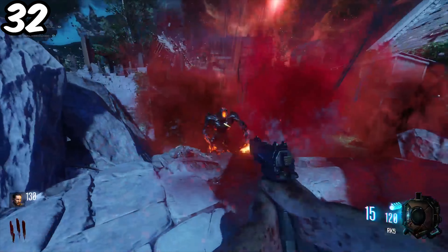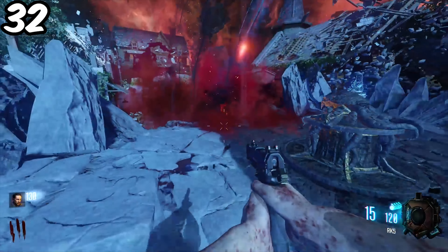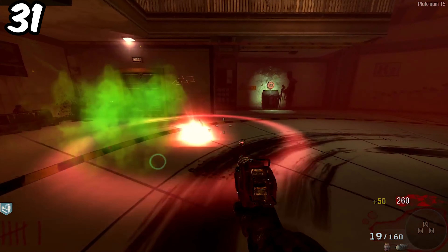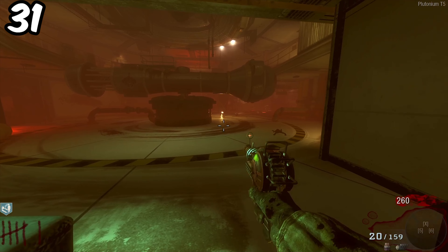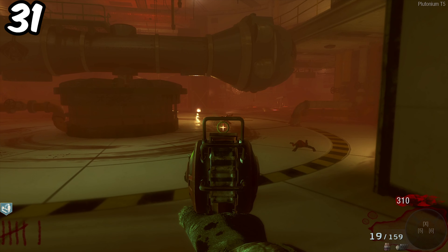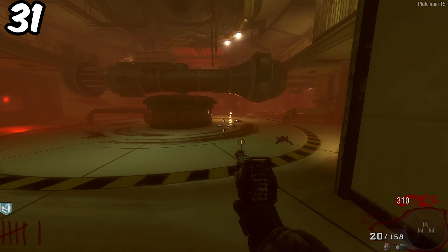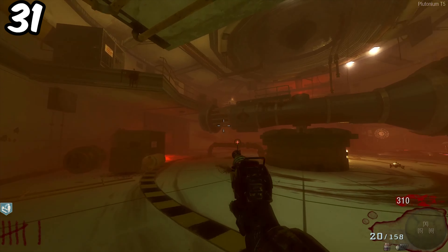The Furies protect the portals on Revelations and don't really pose much of a threat — they can be super easy to deal with and only come when you do the generators. Space Monkeys from Ascension can be super easy in co-op but they become a struggle on solo. When you're solo, you need to gamble which two perks you're going to protect and hope they don't take any others, because if they do you're probably going to lose them. At least they only target two perks at a time.